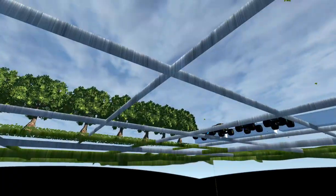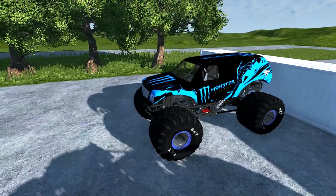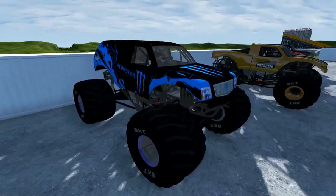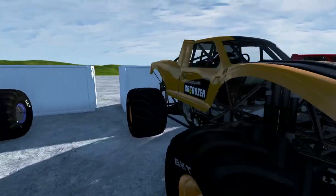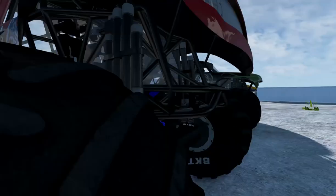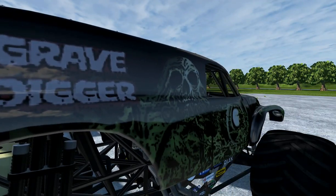I will show the trucks that we have today. I accidentally went under the map. We have this blue Monster Energy that I just found — I thought it would be a cool truck to have. We have the Brodozer, Master of Disaster in that beautiful trophy truck body, and then we have the Grandma Gravedigger, because you always need that old Grandma Gravedigger.